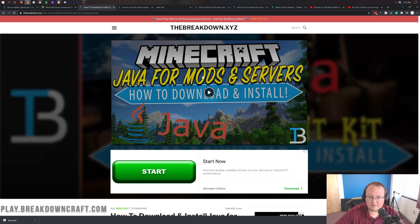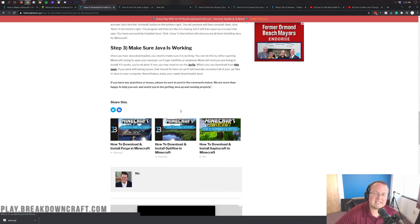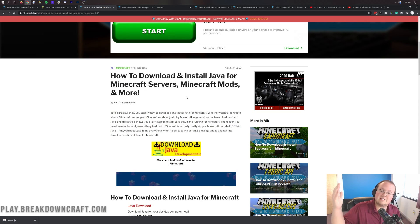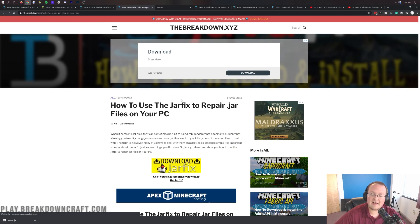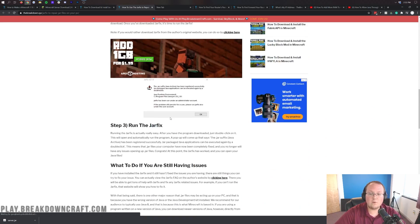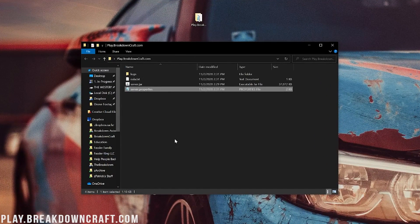If you need Java, in the description below is a link to our tutorial on how to download and install Java for Minecraft servers. It's a super simple three-step process and I've also got a video on setting up Java for Minecraft servers. After you've done that, you can then run the jar fix if you're still having issues opening the file. The jar fix is also linked in the description — it's a very quick and simple three-step process.